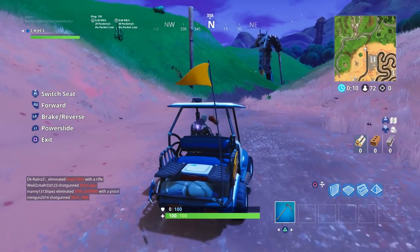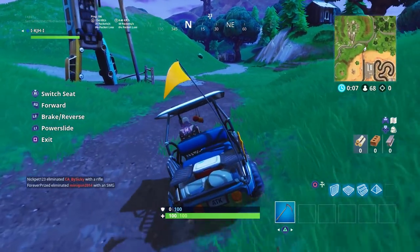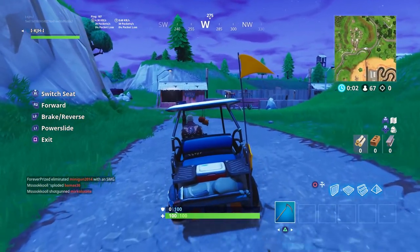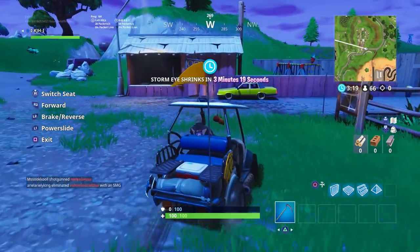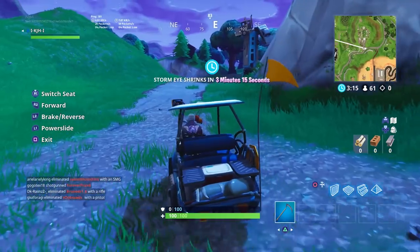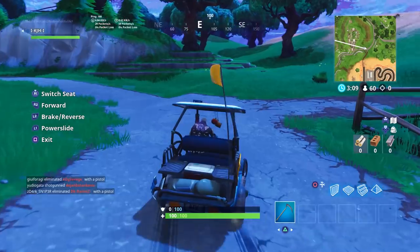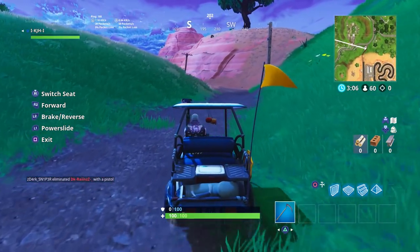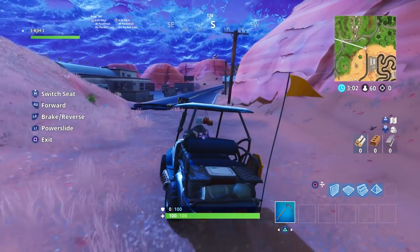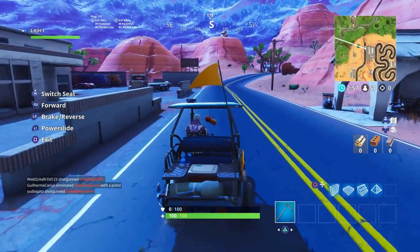I was trying to figure out the controls. You can see switch seats, forwards, brake, reverse, power slide, and exit. Now power slide is the L1, which you'll see me doing right here. It doesn't really tell you here, but it does tell you in the patch notes that if you power slide, you can get a speed boost. I do do that — here in a second you'll see as soon as I can get on to the actual racetrack. I was having so much fun just trying to figure out how to control this thing.